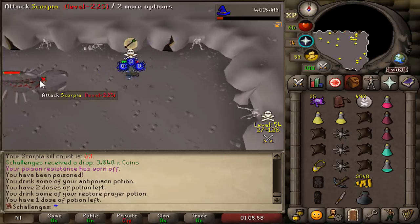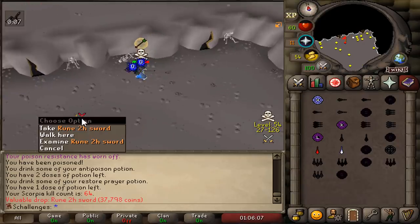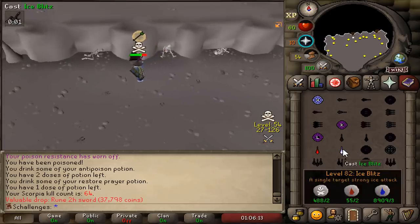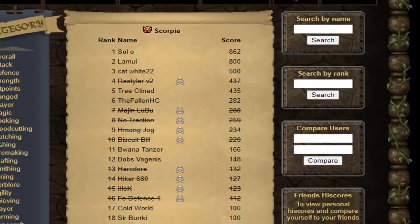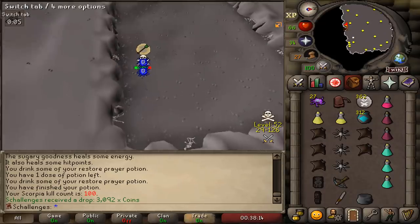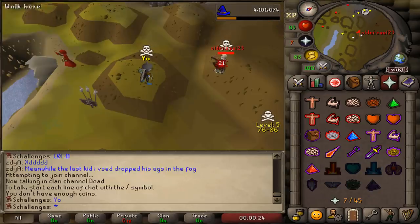This will be my final Scorpia kill - I never really understood how expensive it was doing Scorpia. The drops are so bad besides the Rune 2H, which is a very good drop, but it costs a lot especially with Ancients. At kill count 100 I logged out and updated the Scorpia high scores - only 23 people have killed 50 or more Scorpia in the entire game as a Hardcore Ironman, so I feel very proud being on this list.